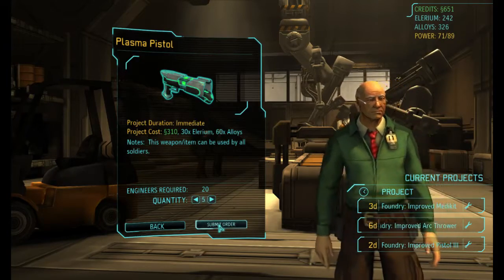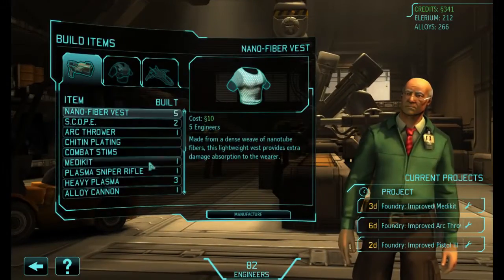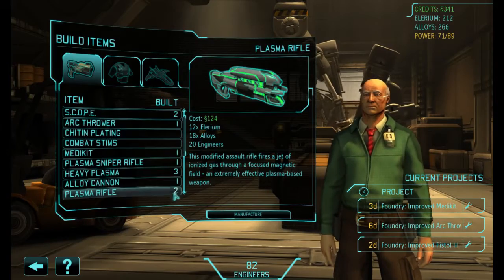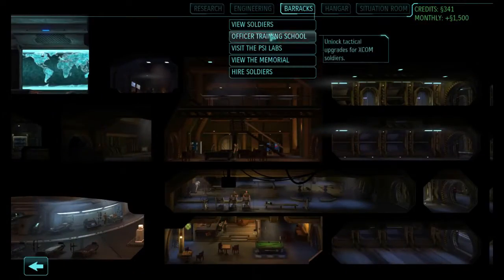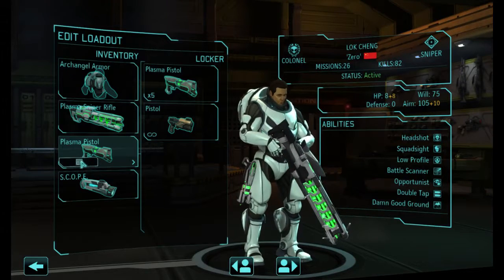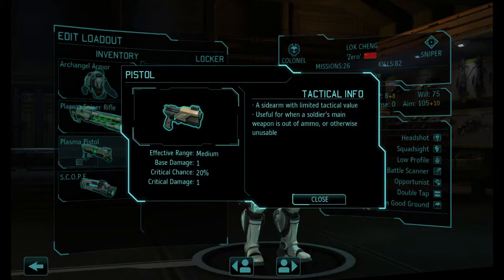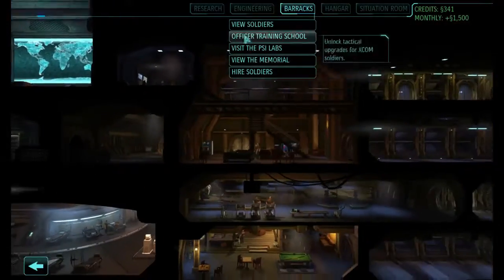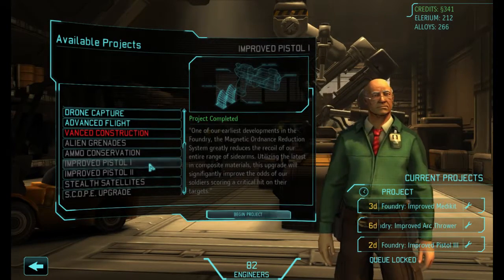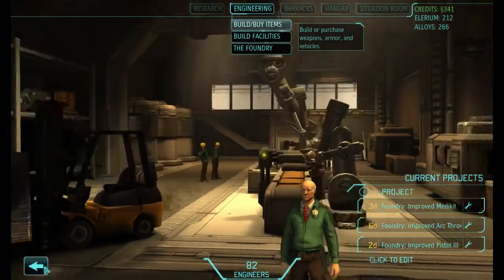I would like five of them, please. Since we've got upgraded pistols, it'll be nice to see what kind of things we've got. Let's build by items - I'll just click on the pistol again. Looks like I'll be heading for the barracks if I want to find out their actual capabilities. Sniper pistol, plasma pistol - damage three, critical 20. Versus this one which does one and one. So it does a bit more. I'm assuming the other upgrade made them slightly better again.